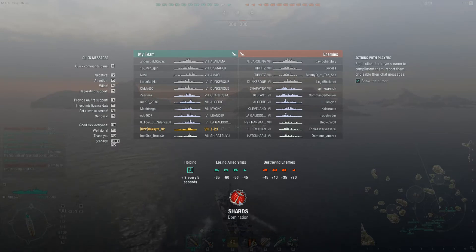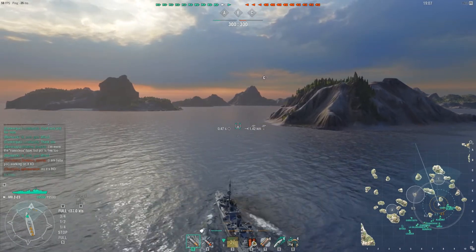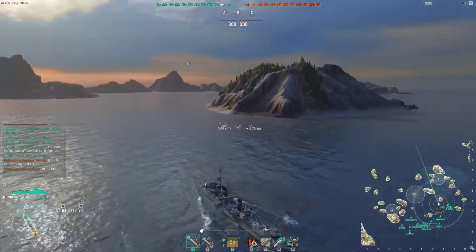On the enemy team there is a North Carolina, two Tirpitzes, Dunkirk, Chapayev, Belfast, Augury, Cleveland, Gali, Harikaze, Mahan, and a Hatsuharu. This battle becomes very close at the very end.